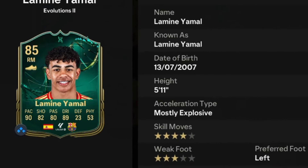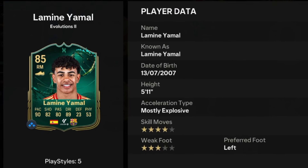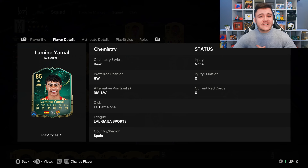Yamal is an 85 rated card. He has the mostly explosive acceleration type, left footed with four star skill moves and three star weak foot. We do see a bit of versatility with the card, which is always really nice to see. He can play the right wing, right mid, and left wing positions. With Lamin Yamal, he does already have an informed card and then also the Player of the Month SBC.